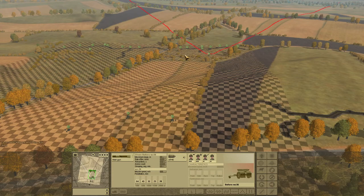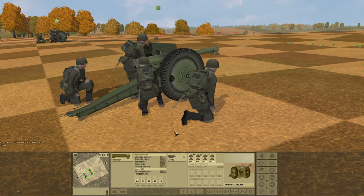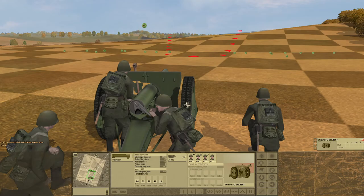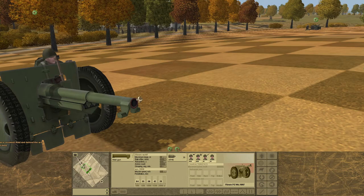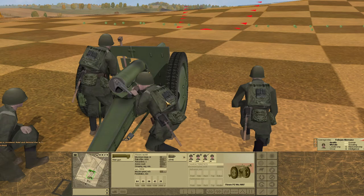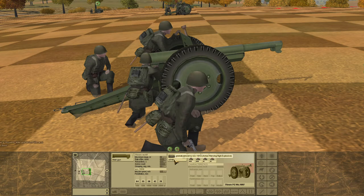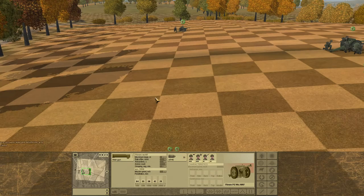I have five AT guns in total. Two of them are these big 75mm boys — the FG WZ 1897. First designed and produced around 1897 — that naming convention with a date attached is when it entered service. This gun entered service before there was such a thing as a tank, so it was originally a field gun. But it's since been adapted quite admirably as an anti-tank gun, with armor-piercing high-explosive ammunition. I've got 38 rounds in both of these guns.